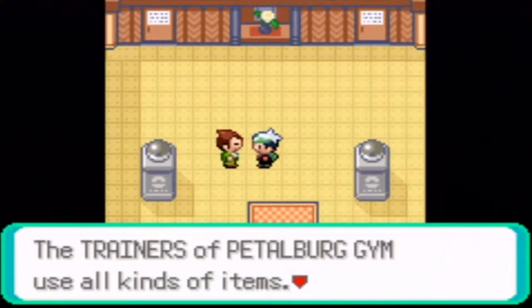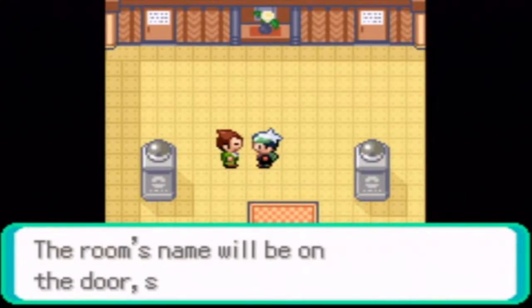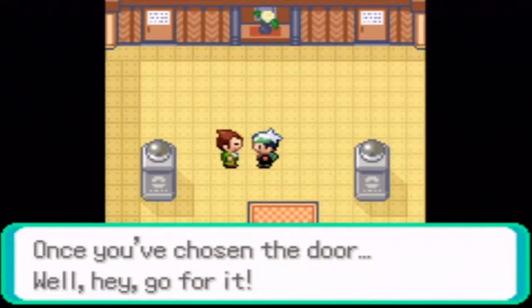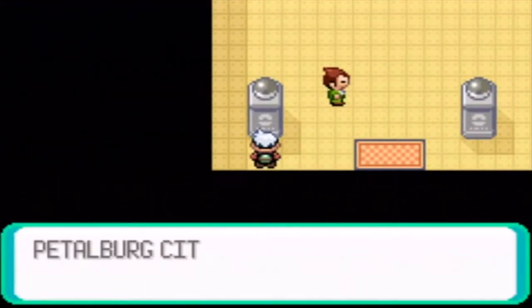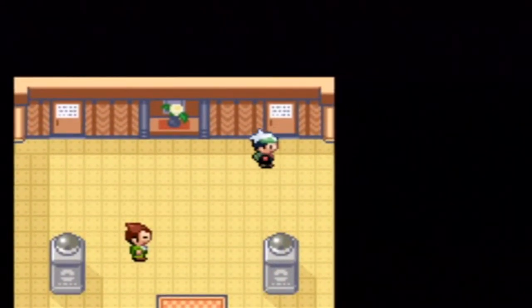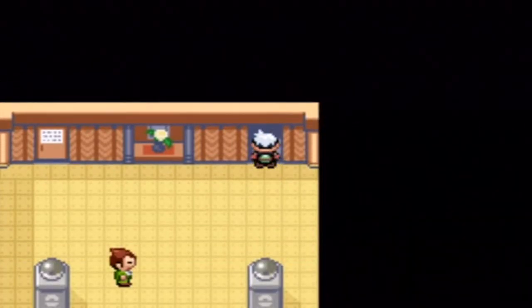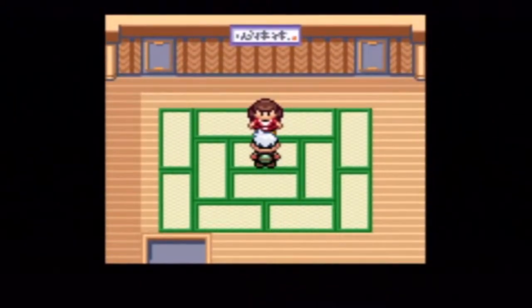The trainers of Petalburg Gym will use all kinds of items. The door at the left leads to the speed room, the door to the right leads to the accuracy room. The room name will be on the door, so choose carefully. This gym uses normal type Pokemon. I'm going to take on all the trainers just for the experience.